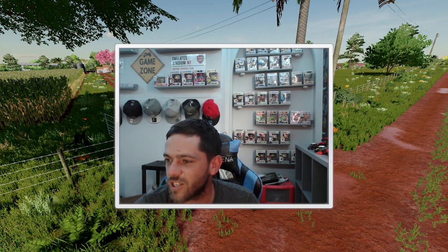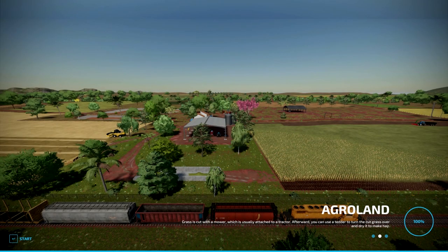In this video we will be looking at a new map called Agro Land. This was literally released today, 31st of July. It is by Agro K Pira, available for all platforms, and it is 234.65 megabytes to download.